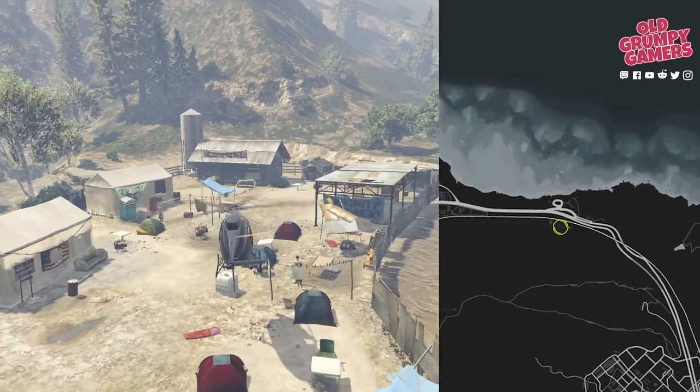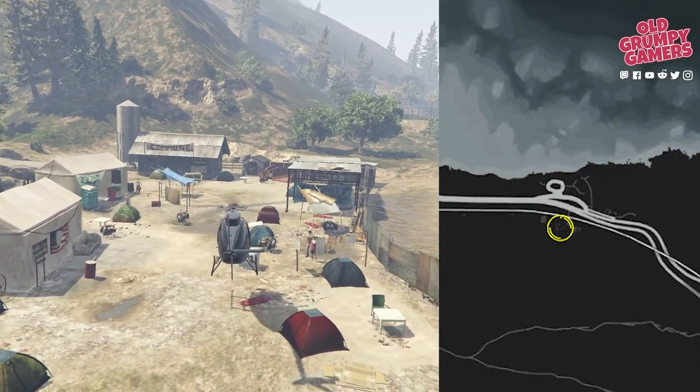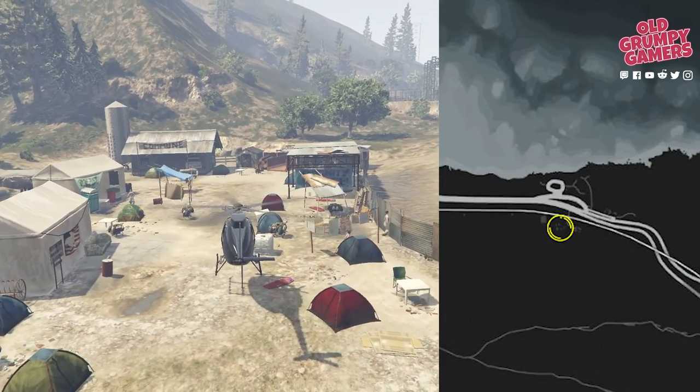Over to the homeless camp to the north of the map, where we can find the next piece in the entrance to the tent with the porta potty and the 'Social Justice For All' flag.